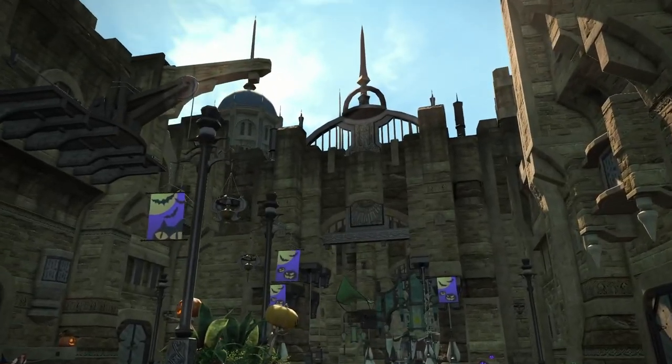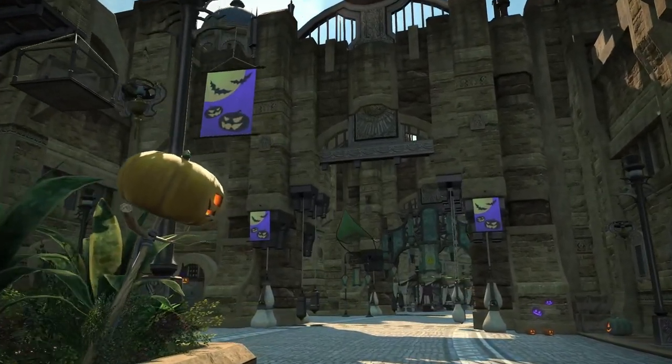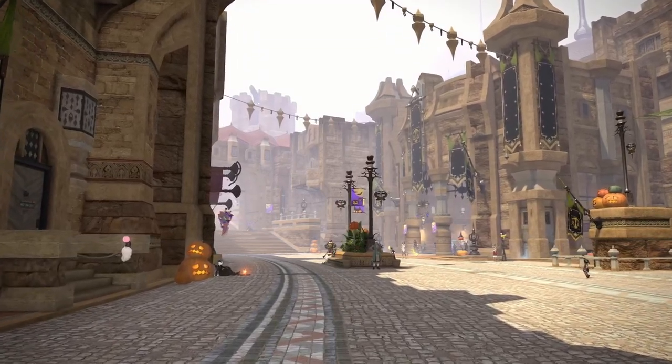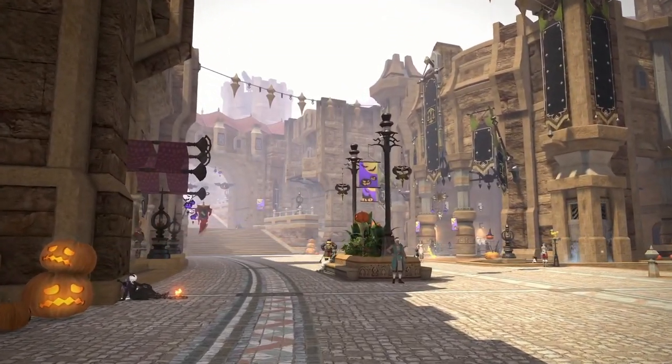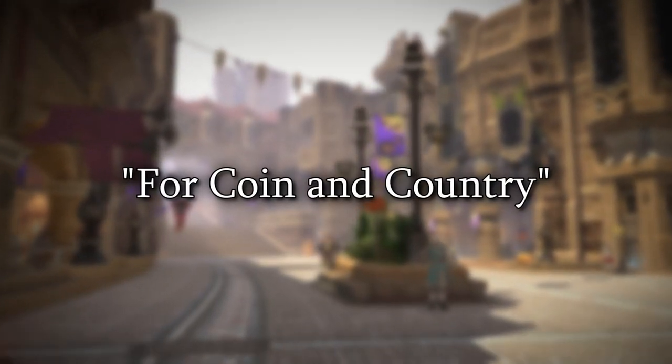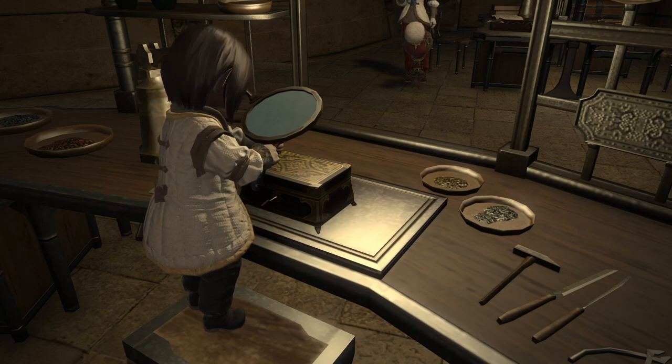That's not something a lot of locations in the base game can say. After all, this is the most populated city. It feels very upper class compared to the working class vibe of Limsa Lominsa. Ul'dah's motto — for coin and country — embodies that. The trades you can learn here feed into it as well: Goldsmith and Weaver.